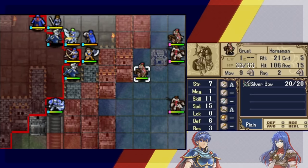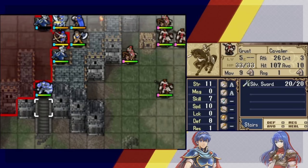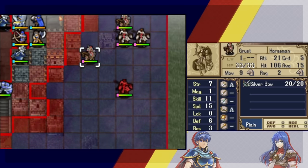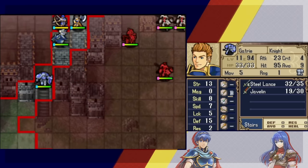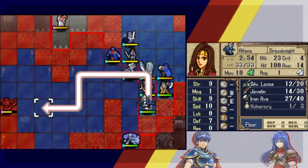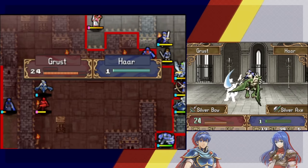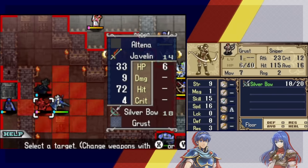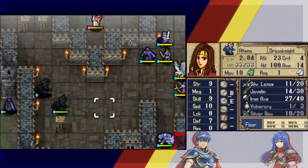Trying something cute with the horsemen — making them go after someone behind Gatry so they're locked in front. Silver sword dealing about 22 on Gatry. Cavs all have swords — that's good. Taking half a source of damage, Gatry getting closer to a weapon rank. Killing the troublesome enemy before it gets more annoying: silver lance plus silver axe from Har plus Odin should be enough. Altena takes them out. Odin moves up. Altena's level — was very disappointing, apparently.